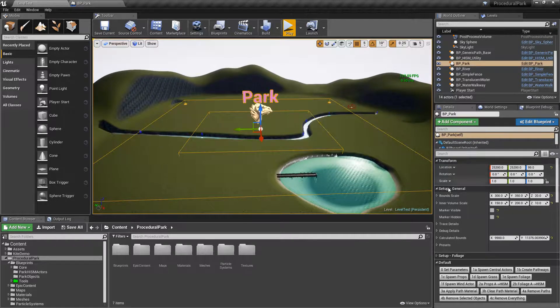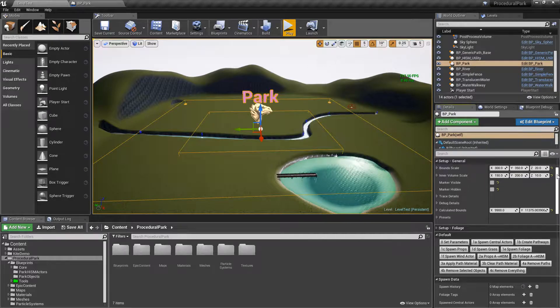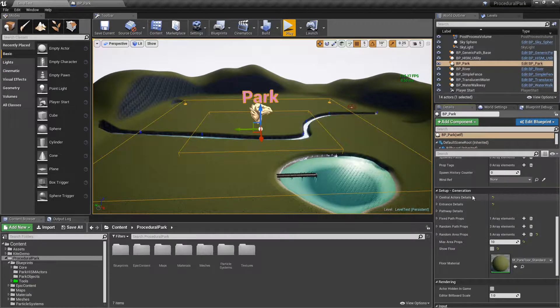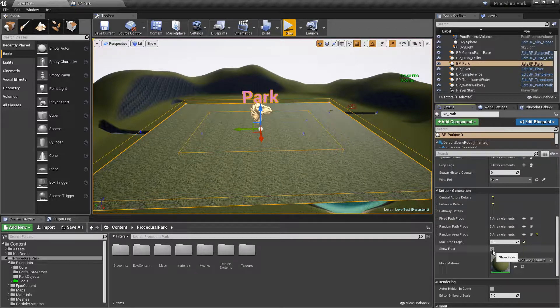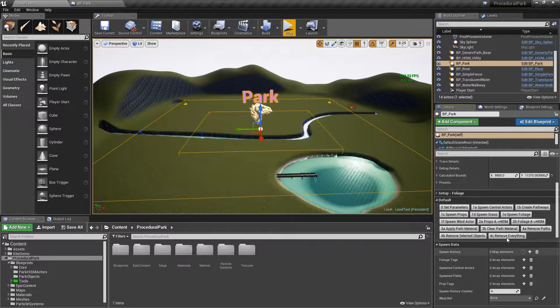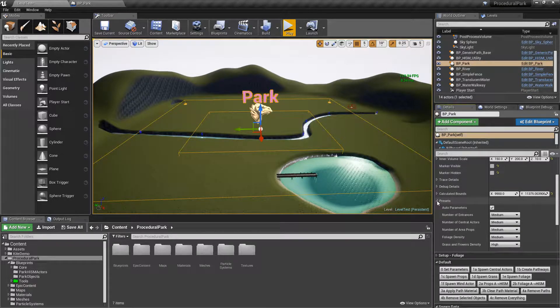The idea is to give you as many resources as possible to make the park as good as possible. Under the general settings I've organized everything into separate structs — expandable sections — so instead of variables all over the place, everything is organized in a more logical way. I've also added presets so you have auto parameters, meaning the park parameters will change automatically based on the size of the park.